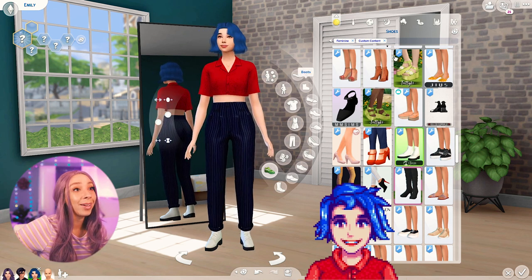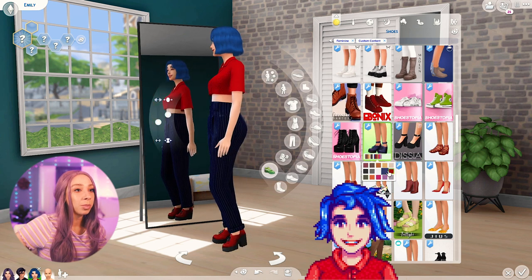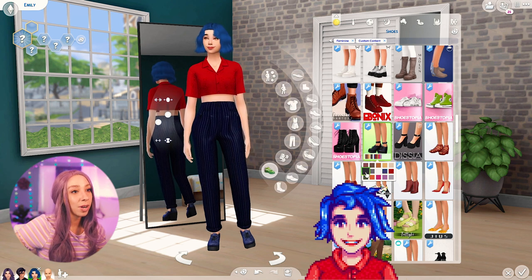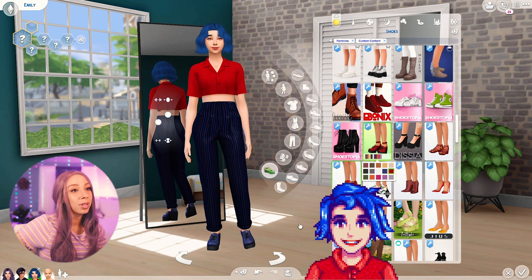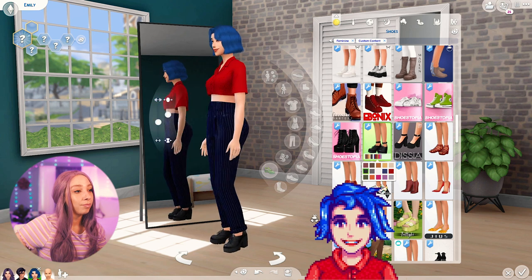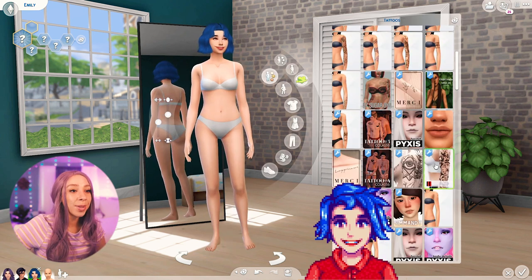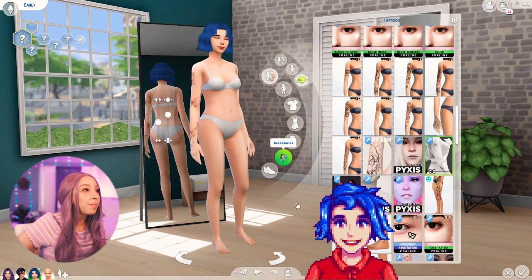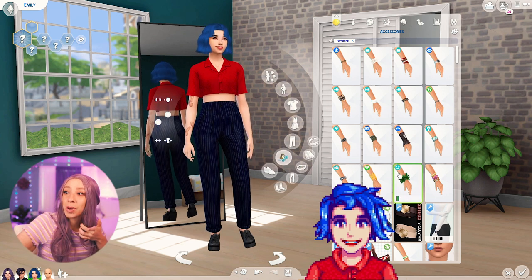She's kind of reminding me of a clown but I kind of like it — clowns don't bother me. My monochromatic mind wants everything to match and be blue. I think the red might be too much — too clowny. The black ones are cute too. I also want to slap a tattoo on her just for fun — maybe butterflies on her arm. Oh my god, she's such a cutie.